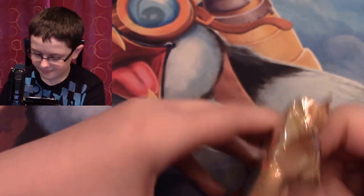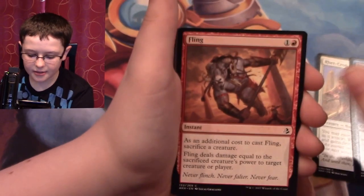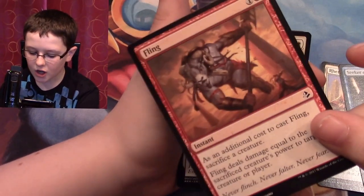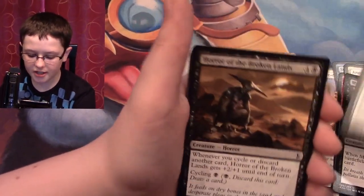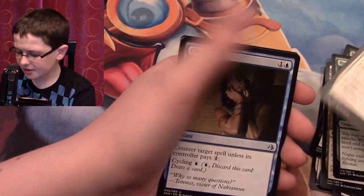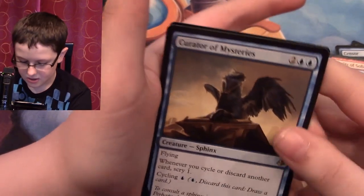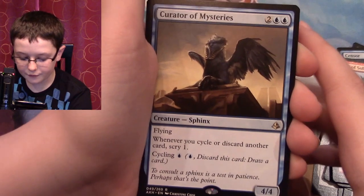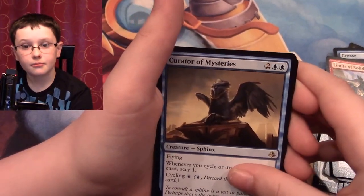So we're going to start off with this pack. I have Rett Crop Spearmaster, Seeker of Insight, Fling, Minotaur, Anointer Priest, Miasmic Mummy, Luxa River Shrine, Horror of the Broken Lands, Evolving Wilds, Hooded Brawler, Time to Reflect — these cards feel really floppy, feels weird — Censor, Limits of Solidarity. And your rare is Curator of Mysteries — four mana for a 4/4 Flying Sphinx. When you cycle or discard another card, scry one. And it's cycling for one blue.